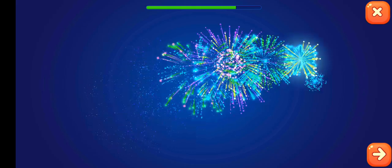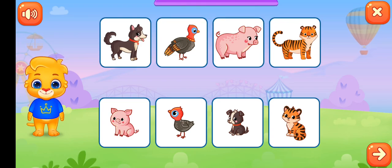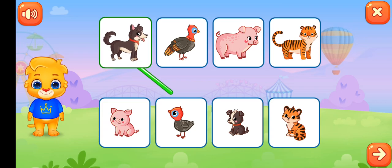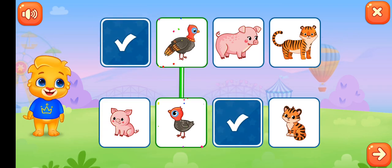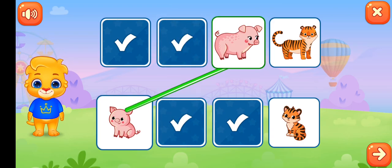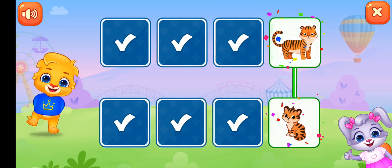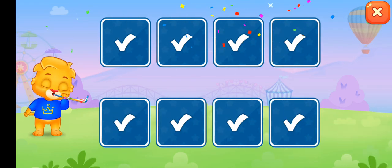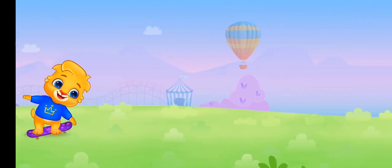Next, you have to pop all the balloons – just tap tap on the screen, tap wherever you want. Yes, happy Diwali! Very good. Next, match animals with their babies. First one is going with the third one, second with the second, third with the first, and fourth with the last one. Very good! Okay, bye bye.